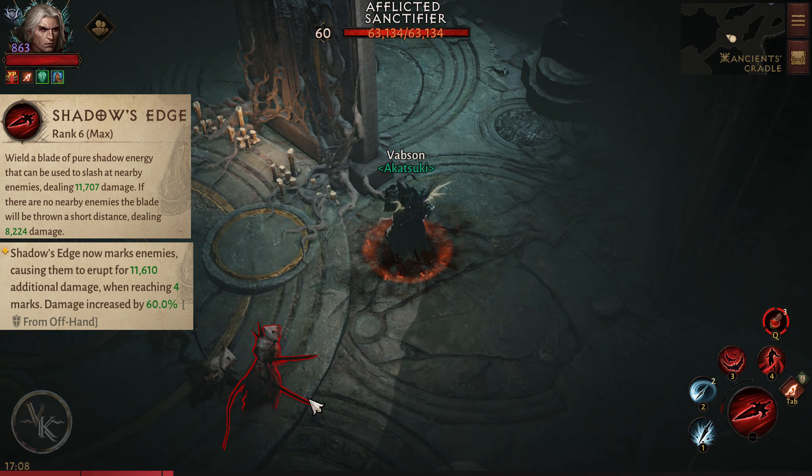Shadow's Edge. Wield a blade of pure shadow energy that can be used to slash at nearby enemies, dealing 12,000 damage. If there are no nearby enemies, the blade will be thrown a short distance, dealing 8,000 damage.